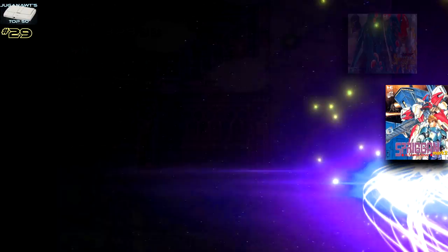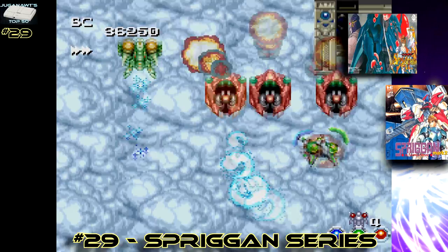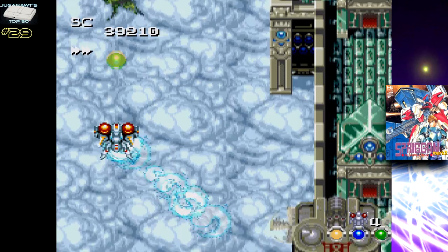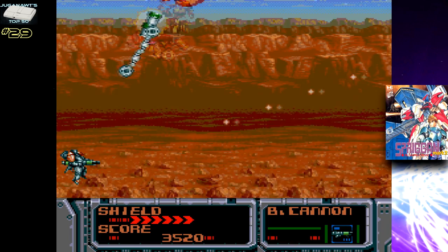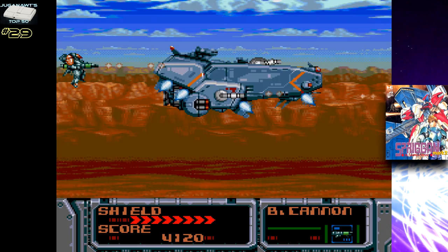Number 29: the Spriggan series. You can tell these are made by the same guys who did the Alesta games. Spriggan 1 is a vertically scrolling shoot-em-up and it's a superb title — one of the best on any system. Spriggan 2 takes the same principles but changes the viewpoint to a side-on shmup and adds story elements. Both games push the system to its limits with parallax scrolling, rotational effects, and transparencies. They both look and play the absolute business. If I had to choose one, I'd pick the first, but the second is absolutely worthy of a look too.